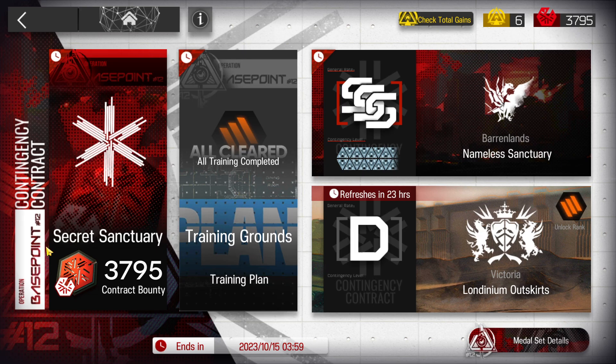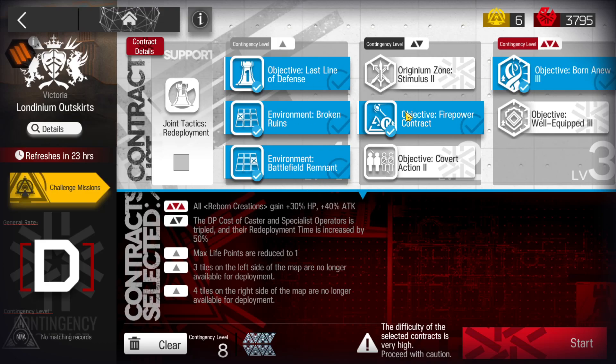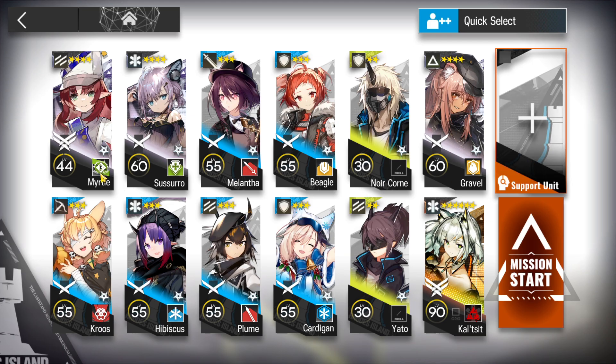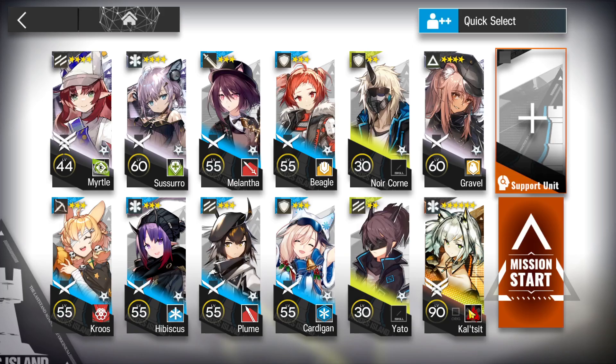Let's clear Contingency Contract 12, daily stage number five, Londinium Outskirts, Risk 8, doing the challenge as well — so all the risk one, second of risk two, and the first of risk three. The squad uses a core operator; if you don't have it, bring one from support. I'll use my own since it doesn't have the module and doesn't have a lot of potential.